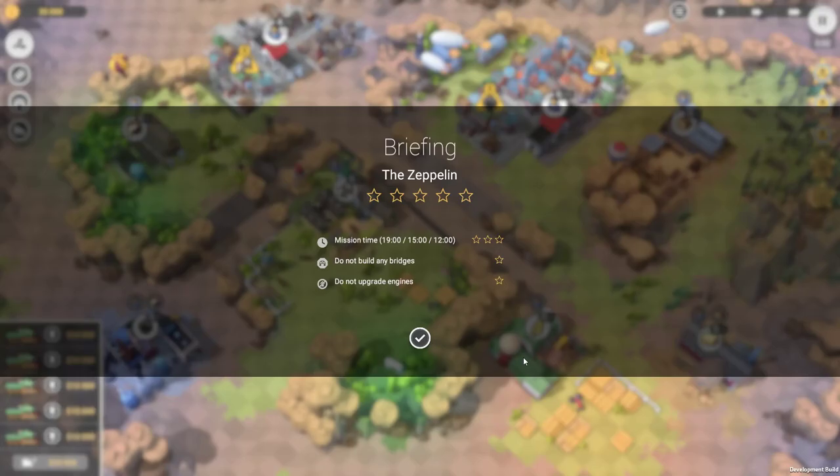G'day, today we're going to have a look at level 9 in Train Valley. This one is called the Zeppelin. This is the first time I've ever looked at this level, so forgive me if my strategy is crude at all.